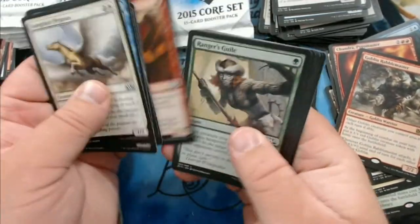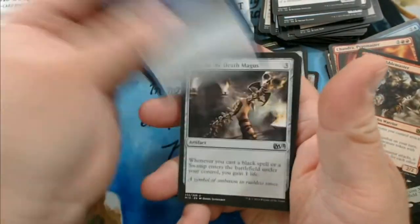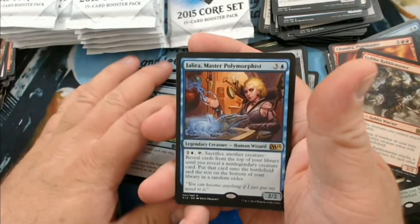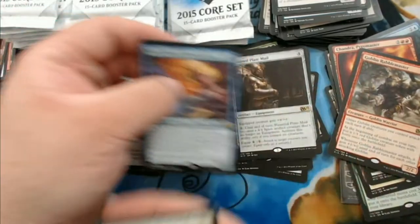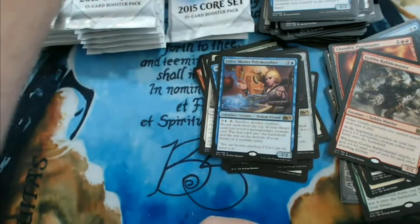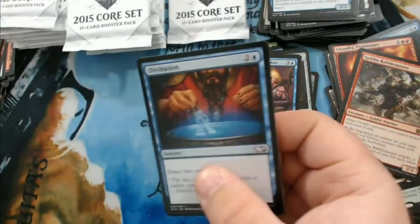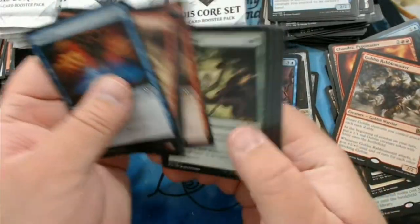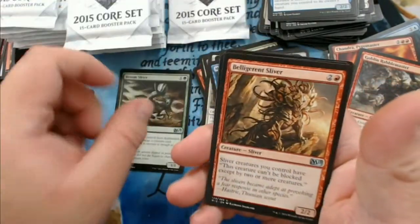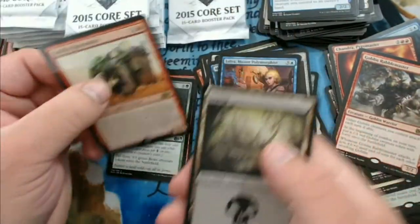It's so weird — some of these are upside down; I've never seen that before. We have Military Intelligence, Staff of the Death Magus, Quickling, and Jalira Master Polymorphist. We have Venom Sliver, Belligerent Sliver, Feral Incarnation, and a Goblin Kaboomist.